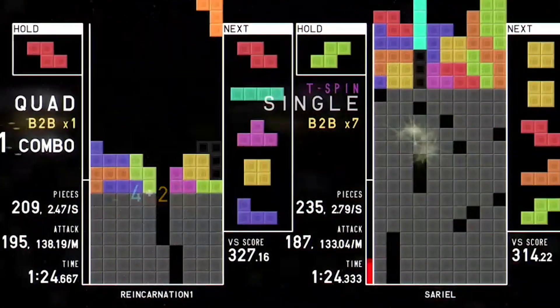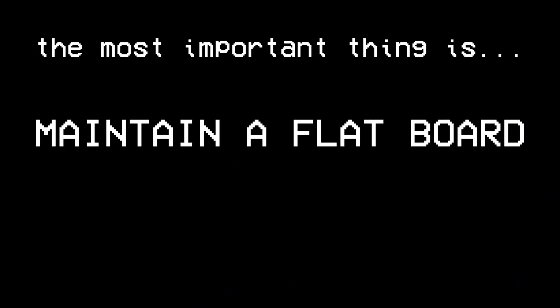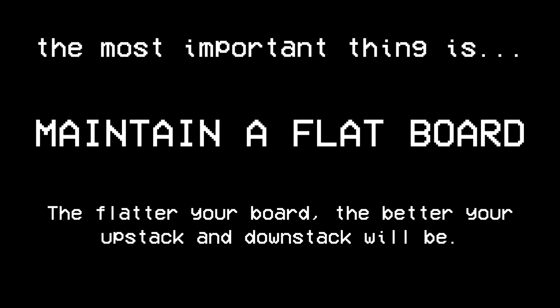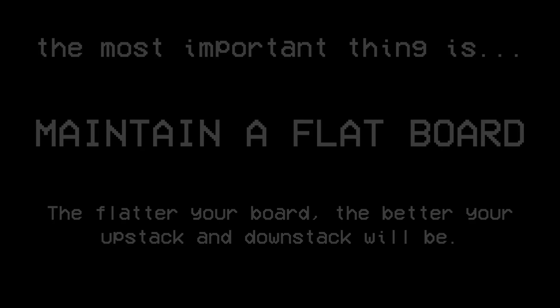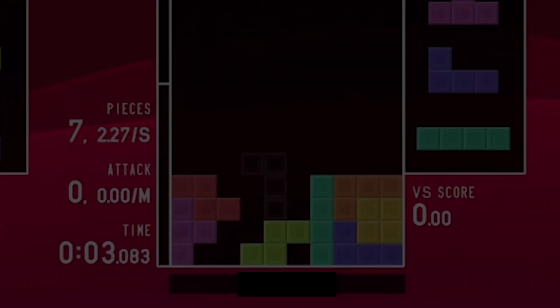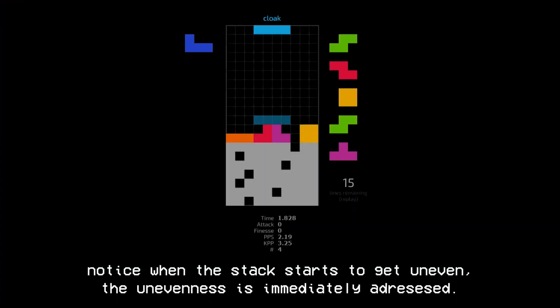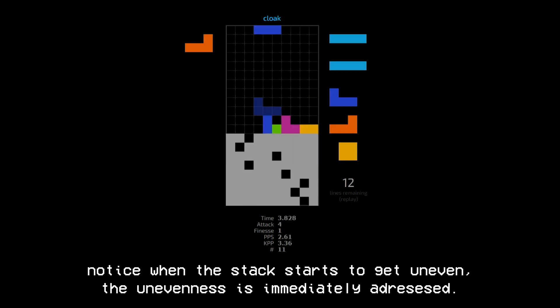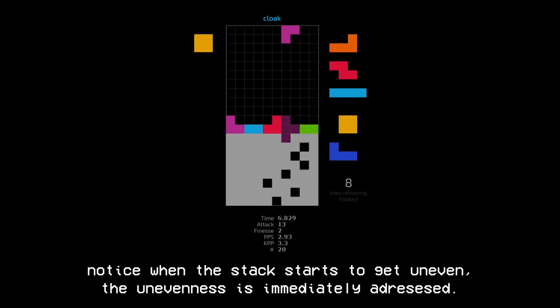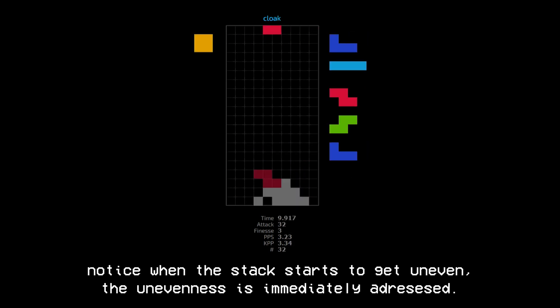For efficiency, there is one pivotal thing to remember: always maintain a flat board. With a flat board, both up-stacking and down-stacking will be easy. For up-stacking, if your board is messy it's hard to stack for tetrises or T-spins and you'll end up clearing a lot of skims. If you skim a lot, you're not using the full potential of your pieces. When you down-stack, the messy parts of your stack will block the garbage holes and you'll need to clear extra lines before down-stacking into your well.